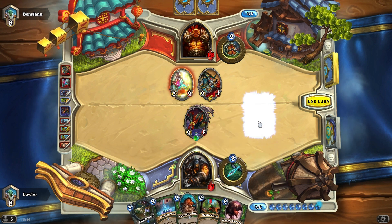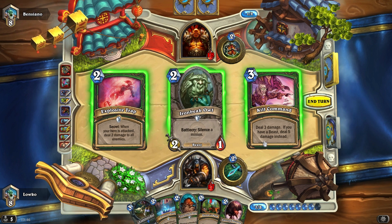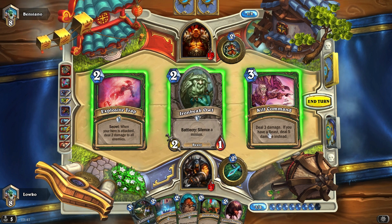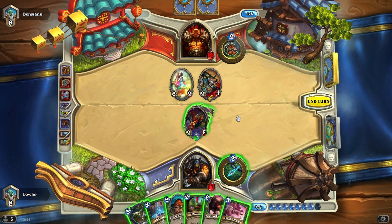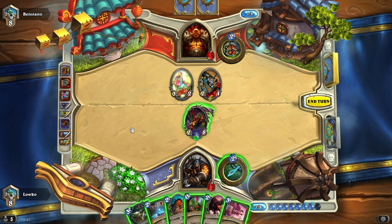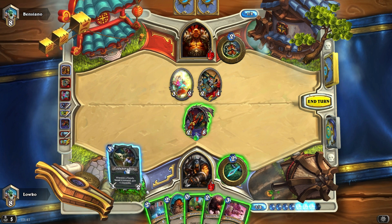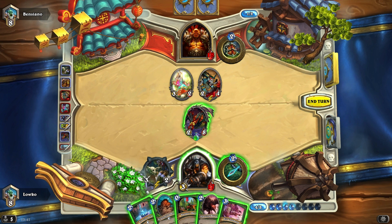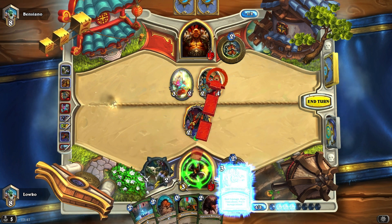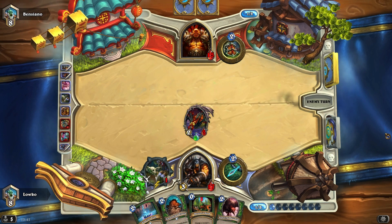Let's have a look at Tracking — a Kill Command or an Explosive Trap. Do I rather have an Explosive Trap? Actually, I think I'd rather want the Kill Command because I can also use that for face damage later on. We can kill it and clean it up right here — I'm going to do that. I'll play my Scavenging Hyena. I could Kill Command that thing down — might actually be my best choice to save some damage on my face. All right, that works as well — end my turn.